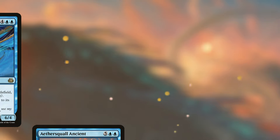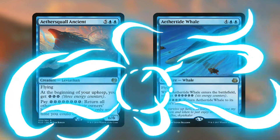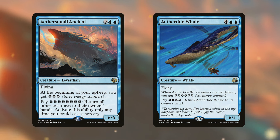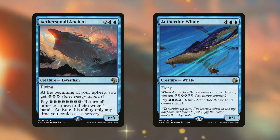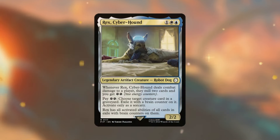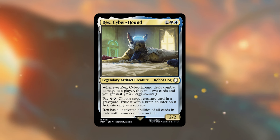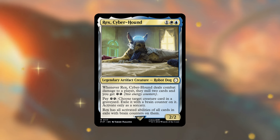There are some big energy creatures like Aether Tide Whale and Aether Squall Ancient. Aether Squall Ancient gives you three energy at the beginning of your upkeep, and if you have enough, you can return all other creatures to their owners' hands — though this affects our tokens too, which can be useful in clogged board states. Aether Tide Whale is mainly there to give us six energy counters; we can make a copy of it, get six more energy, and either pay to keep it or store that energy for another creature. Fallout also gave great energy support — Rex Cyberhound deals damage, mills two cards, and gives two energy counters, and you can pay two energy to steal activated abilities from opponents' graveyards.